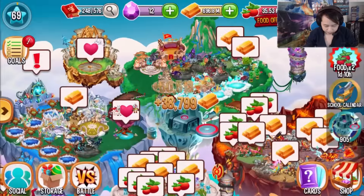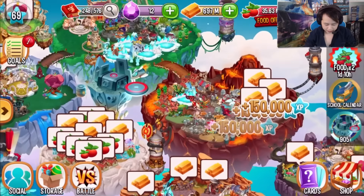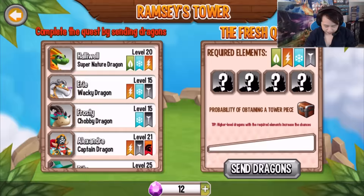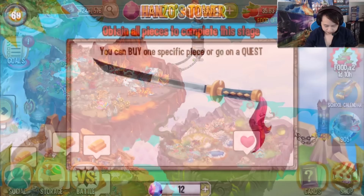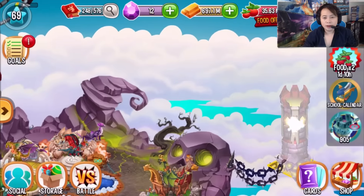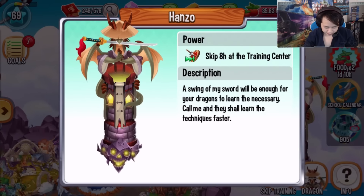You know how you play this — you collect things and basically collect the premium currency they give you. We got that, which is good. The Hanzo Tower unleashed — that's good, it skips eight hours at the training center.